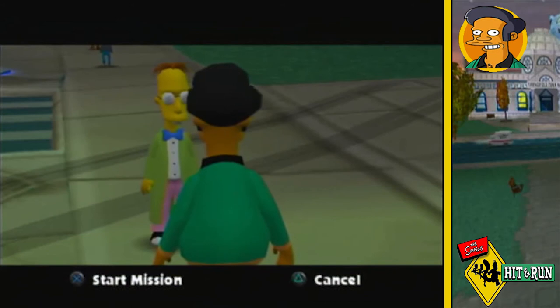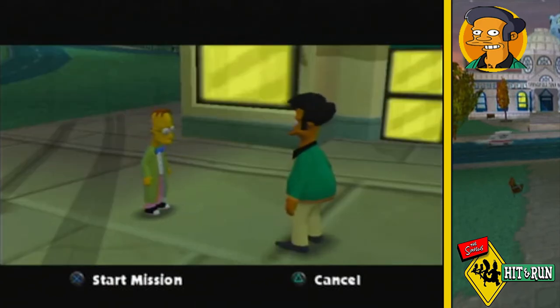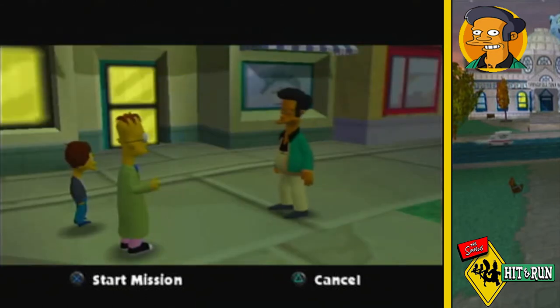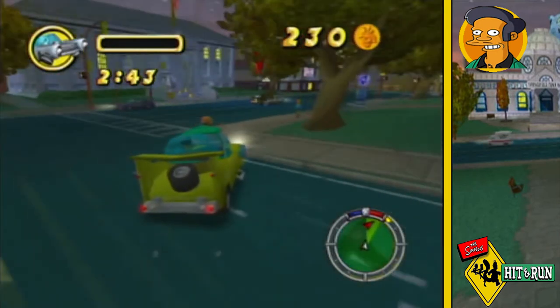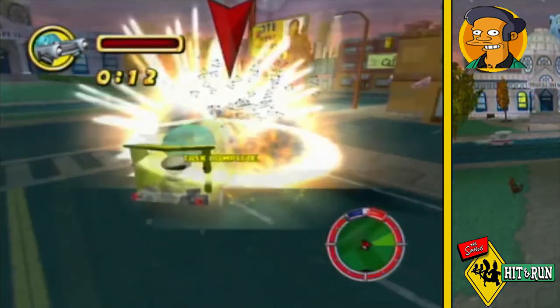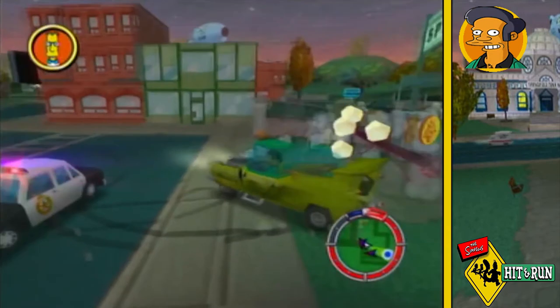Professor Frink asks for help finding his hover car TM, which came alive when he installed the onboard computer and attacked him. The hover car is quite difficult to destroy as it's quite fast, but luckily in the last minute it crashes a lot and I get the final hit just in time. However in my haste I get the cops chasing me, so I race back to Professor Frink, but the cops are able to bust me before I can talk to him.